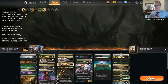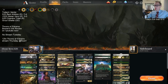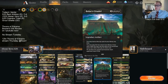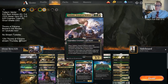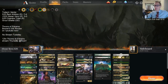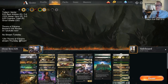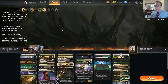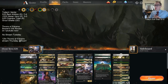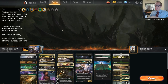Besides this deck being named Abzan Hero with hero as a cornerstone, this is also a Bolas's Citadel deck. We're trying to get Bolas's Citadel in play, and we have so many life gain cards to enable it - gaining life with Tulsamer, Bell Haunt, Night of Autumn, Othakaya. Bond of Flourishing is in the deck as well - basically two mana to look at the top three and put anything into your hand, and it can also find a Citadel.